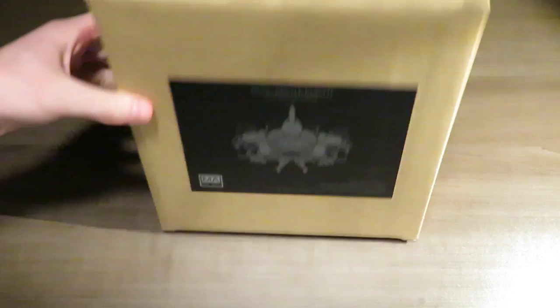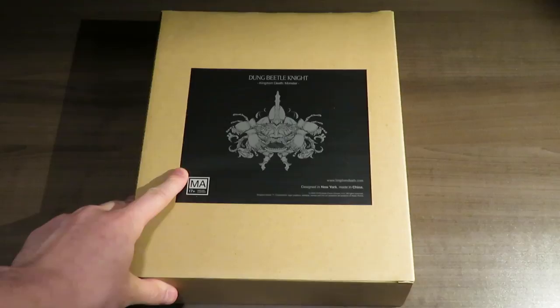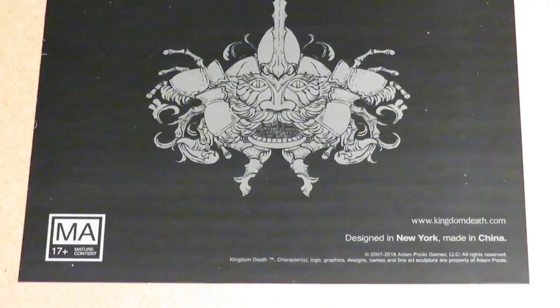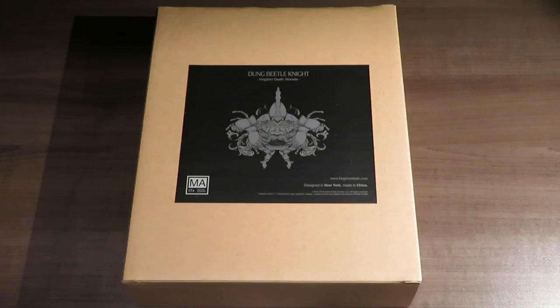Just before we crack it open for the first time, I'm going to center this so you guys can see the box itself without any wrap on it. I'll also do a quick zoom in on the sticker so you guys can see it a little better — it is pretty creepy looking. And now we'll drop this back out and let's go right inside the box and find out exactly what's in store.